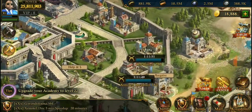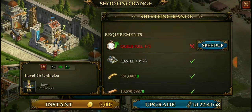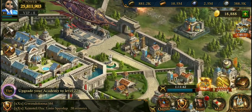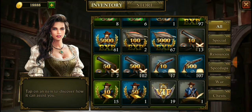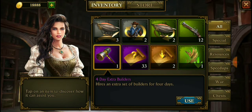I need to upgrade more things too, so the queue is full. We're gonna get that other builder — I think I have one or two. I usually try to save them for the weekend, but I don't really care at this point. Four-day extra builder — that's four days, dang.